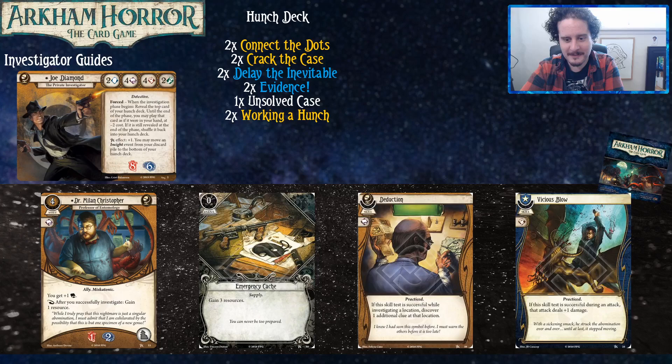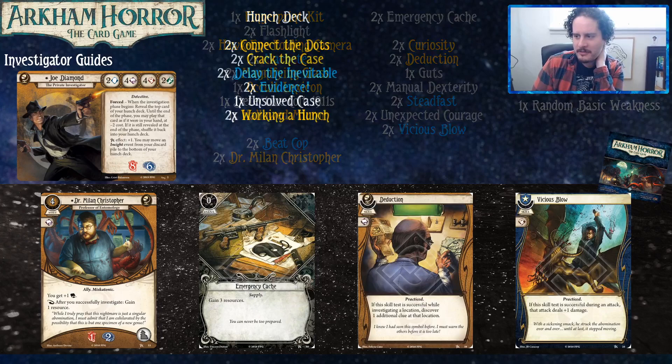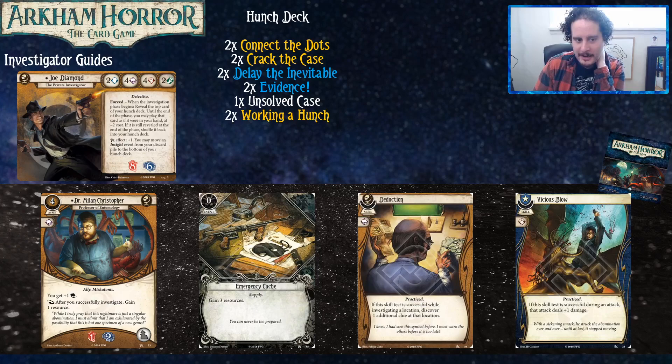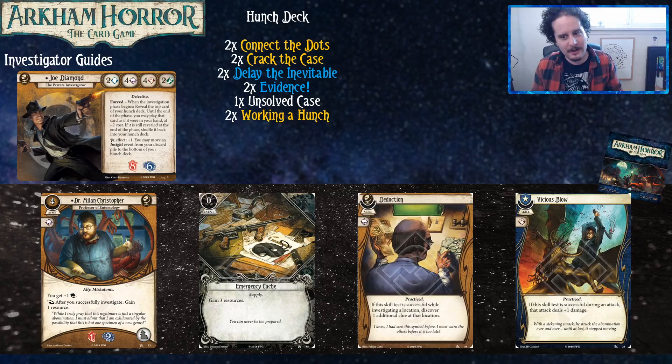Actually, Deduction is like Vicious Blow but for getting clues. This is something called the Asphaloth Hump, where a lot of enemies will have three hit points — a weapon won't get through in one action. Vicious Blow is good because it helps you kill things quicker and get over that bump, continuing to progress the game without enemies slowing you down.